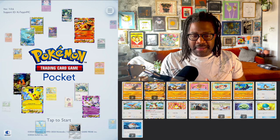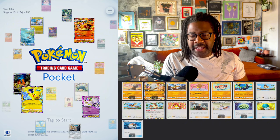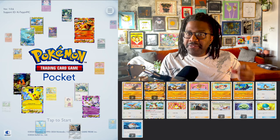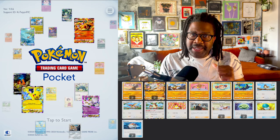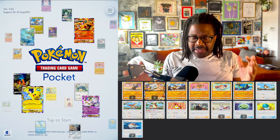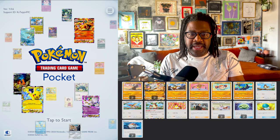Pidgeot has an amazing ability in the game where it can force the active Pokemon back to the bench to pull out another one. So even if I'm going to lose, it's going to be on my terms. With that said, let's go ahead and hop in here and get these plays off.